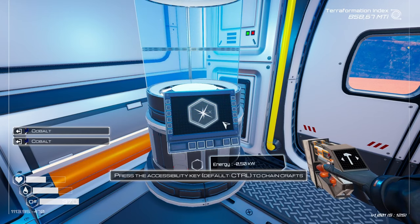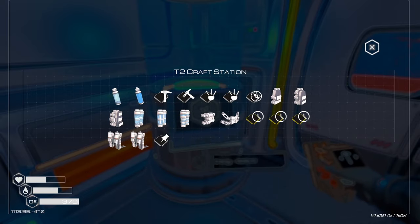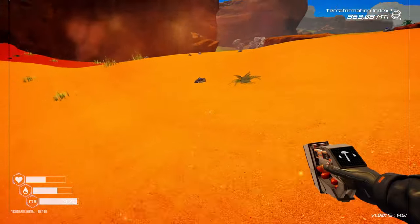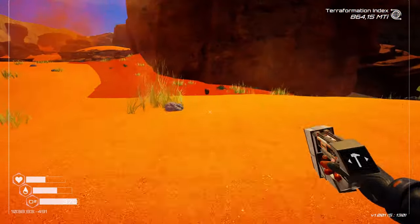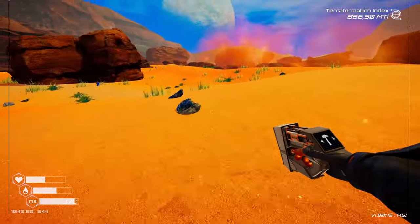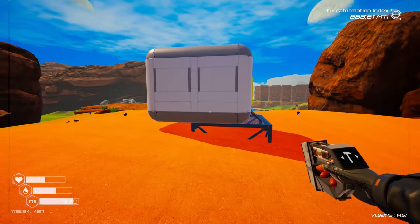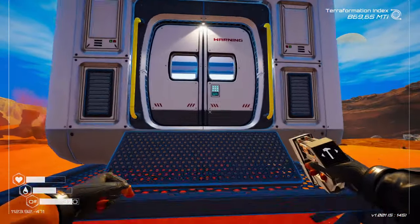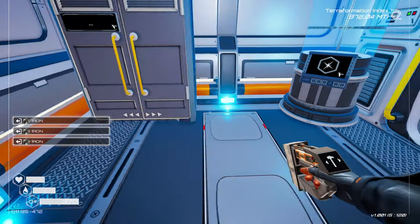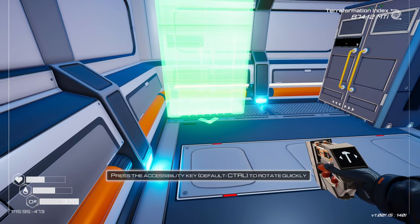I should have gotten some more iron actually, because I need to build something to store a few of these things. We may have to build a few because I think we may have to run to and fro. Six storage units would be 100% ideal if we can find them as fast as possible - there's our first storage unit. Started my second - oh no, we're good, that was actually pretty quick. I'm wondering why it's only terraformed to about here - unless this is another area we need to terraform as well. I've played this game a lot.